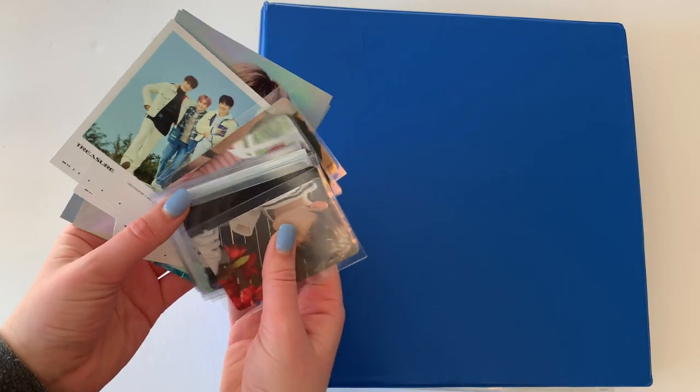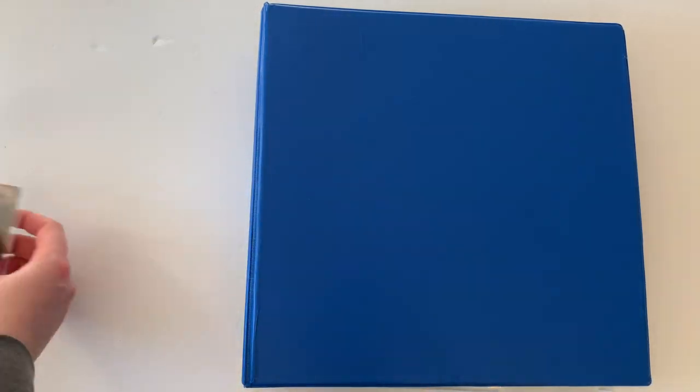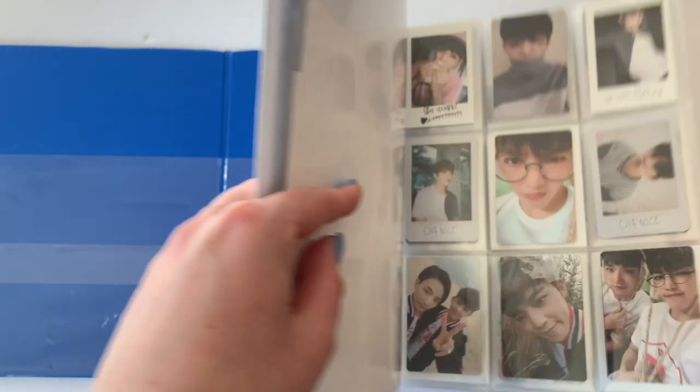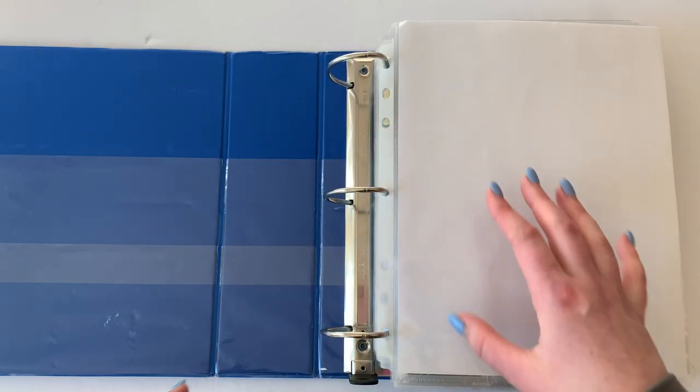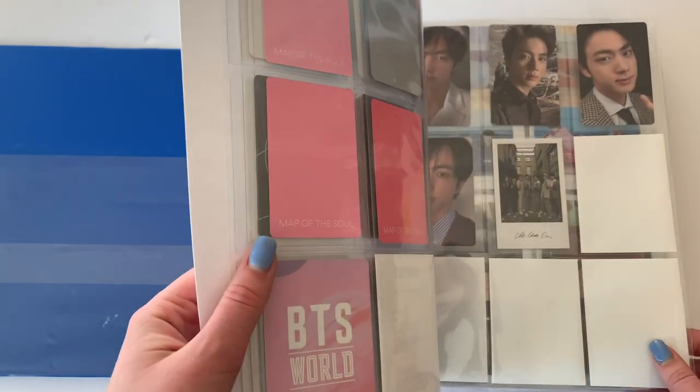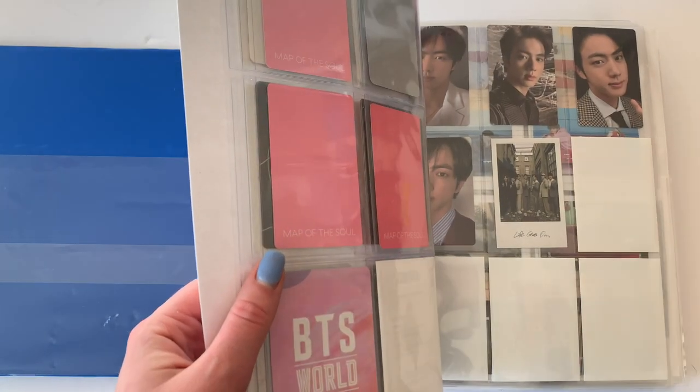That's really it for this binder. This binder is getting really thick — today we have 117 cards, and the rest of this is literally all Treasure. I need to figure out what I'm doing with Treasure — I need to sit down at some point and figure that out because it is thick. And BTS just announced a second version of their album, which I think is only one more card version, so that'll be fine.